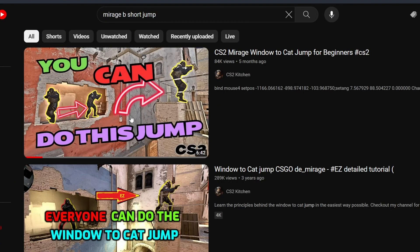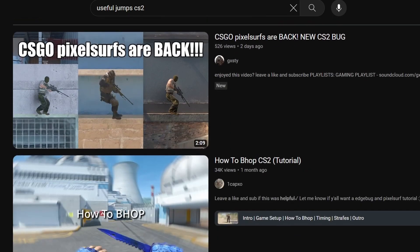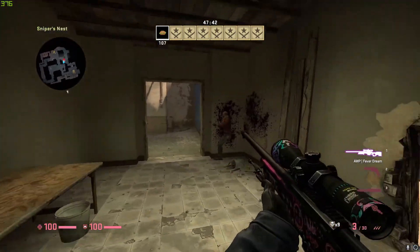Similar to the movement mechanics, amazing tutorials showing all of the famous jumps or self-boosts that will actually be useful in matches have already been created. Don't worry about the tutorials being in the CSGO version — it might look a little outdated and ugly, but most of the jumps are still the same. Do let me know down in the comments if you want me to create a video showing all the tricks for each jump in CS2.